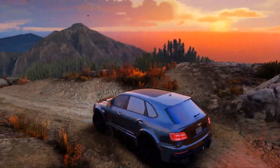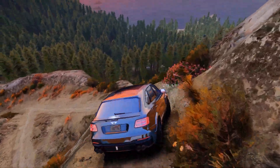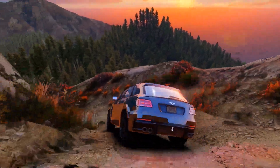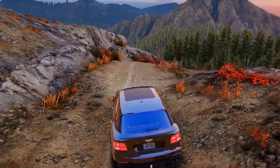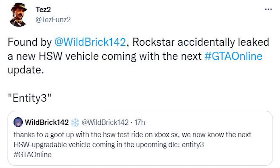This was actually found yesterday, right before Rockstar confirmed what this update is going to be. TezFunds2 actually confirmed this, coming from Wildbrick142 on Twitter — he's a data miner who's always finding interesting stuff in the files. Tez said: 'Found by Wildbrick142 — Rockstar accidentally leaked a new HAL Special Works vehicle coming within the next GTA Online update, with its codename in the files being Entity 3.' Wildbrick's tweet said: 'Thanks to a goof up with the HAL Special Works test ride on Xbox Series X, we now know the next HAL's upgradable vehicle coming to the upcoming DLC — the Entity 3.'